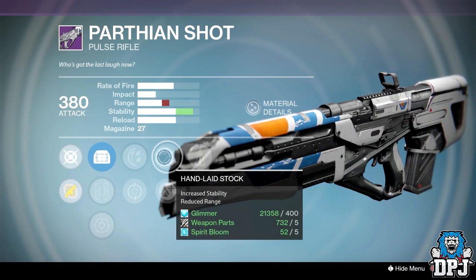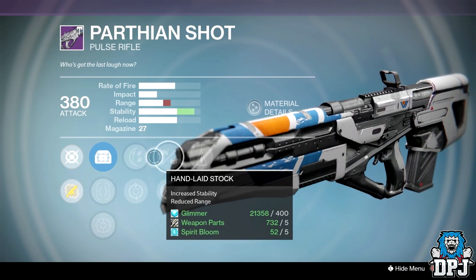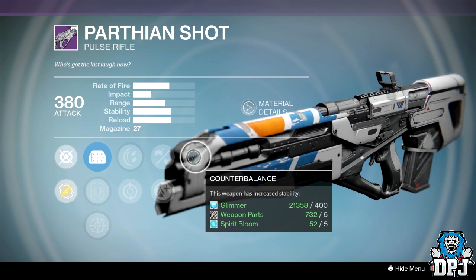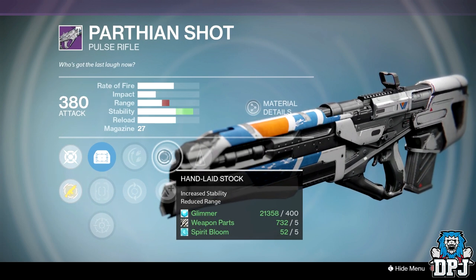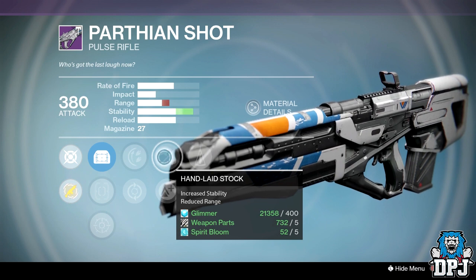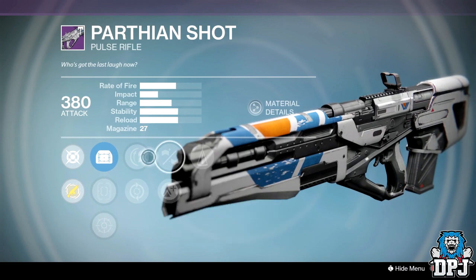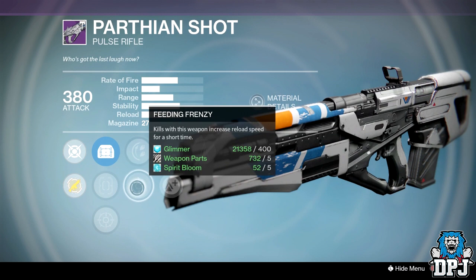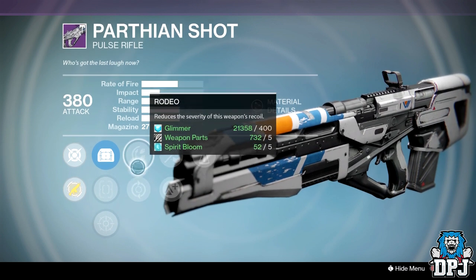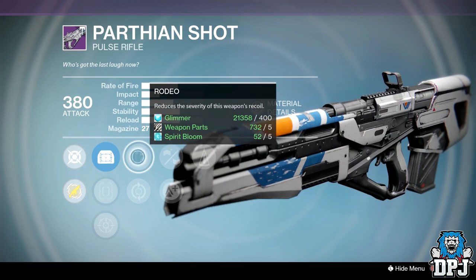This week's roll we have Counterbalance, Handlaid Stock, and Rodeo — three stability perks. Three stability perks. I don't think it gets much better than that. If you can have Brace Frame here, yes you will keep your range but it does lower magazine size down to about 21, so I would prefer Handlaid Stock here. A couple of weeks ago he did bring this very same roll, but instead of Rodeo it had Take a Knee and Hitfire.